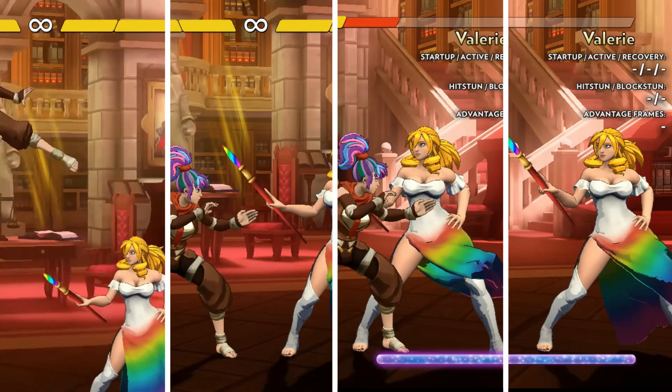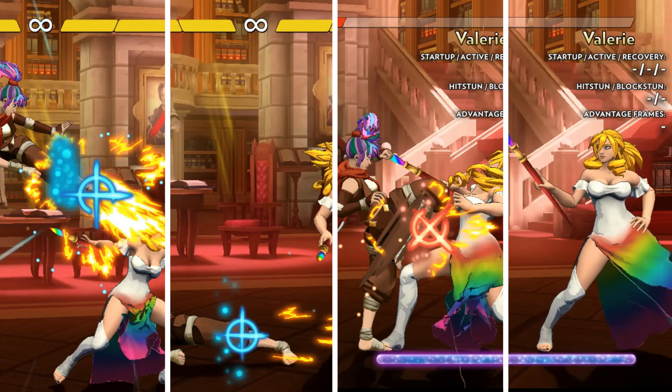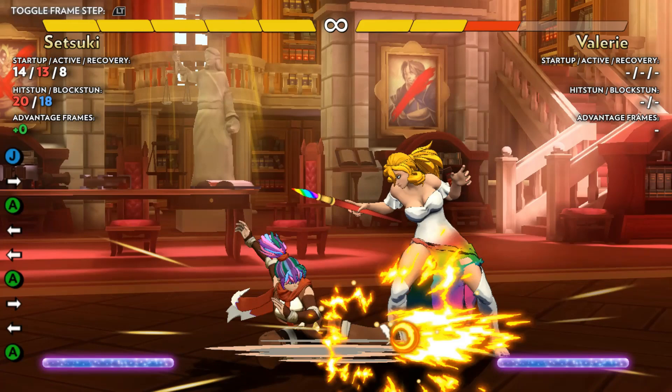Outside of practice, you can gauge frame advantage by looking at the hit spark — the flash when your attack connects. A blue flash indicates a positive frame advantage, and a red flash a negative frame advantage. The larger the spark, the greater the advantage. A yellow spark shows a frame advantage of zero.